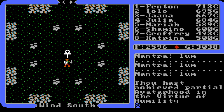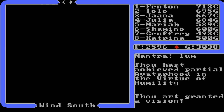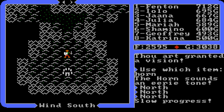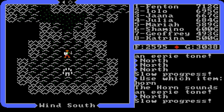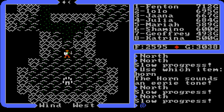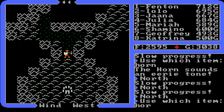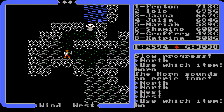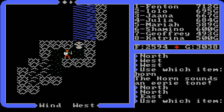'Those hast achieved partial avatar-hood in the virtue of Humility' - we did it! That's number five on the list. Unfortunately it won't show the symbol because I want to keep that horn going. 'Thou art granted a vision' - that's the word we want exactly. We are done with the fifth shrine - the first one in this video. Now we're going to use the horn to get out of here, three or four steps at a time. It's annoying but it's better than getting into combat against demons and devils. Back to the boat, then back to Moonglow.